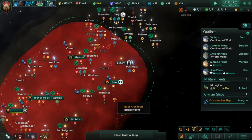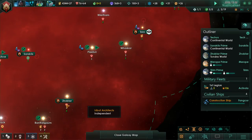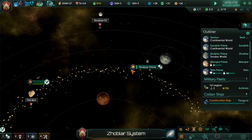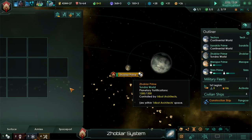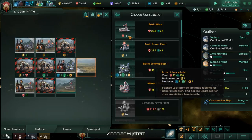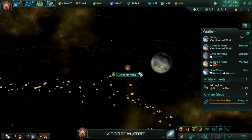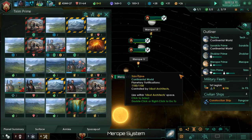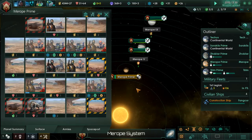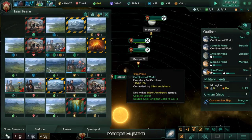Hey everyone, welcome back. We need to start improving our colonies — this one only has two spaces left. I thought I should use one for energy, and we just built on research energy. I'll leave the food slot open just in case.